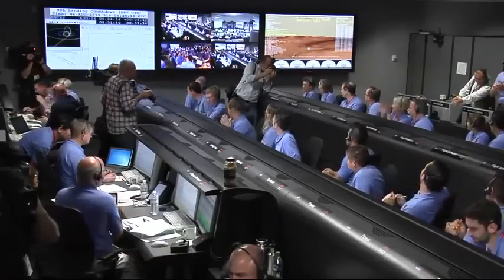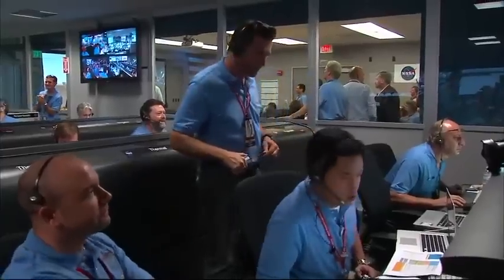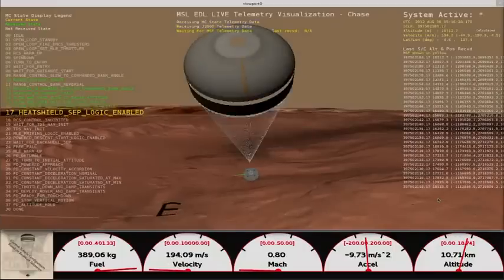Parachute deploy. Parachute. Thrusters have been re-enabled. We will control our attitude on chute. We are decelerating. Wrist mode under parachute.